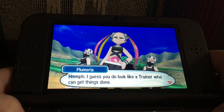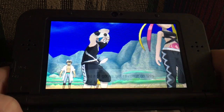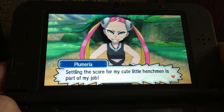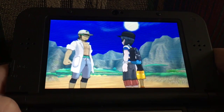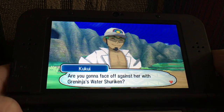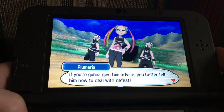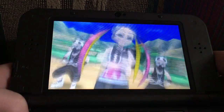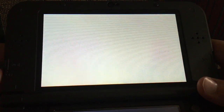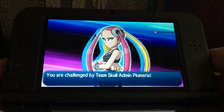So your son, huh? I guess you do look like a trainer who can get things done. Sis, are you not gonna get revenge on this numbskull for us? I got this — settling the score for my cute little henchman is part of my job. Don't sweat it, son — Pikachu can use Z-power now, but you can only use it once in a battle. But Pikachu, we can use Z-power. You really think you can take out my adorable Pokemon with your Z-power? Let's do this.